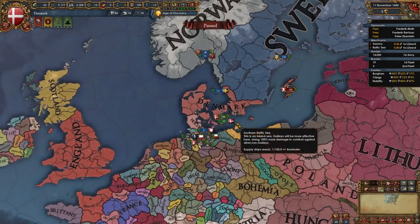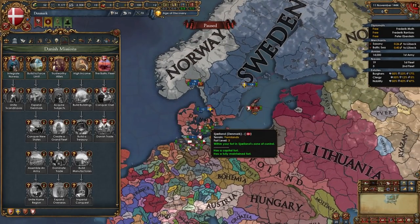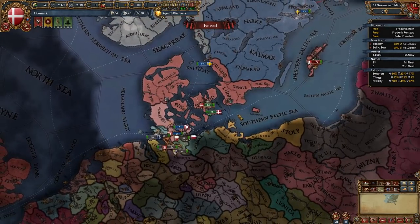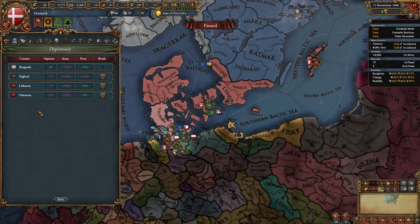Let's look at what you need to do as Denmark. We don't have a lot of unique missions — Scandinavia lacks a DLC for that — so we'll start with our small mission tree. First, we need to build to 90% of our navy force limit to get claims over the Livonian Order. But first, let's set some rivals and rival whoever rivaled you.